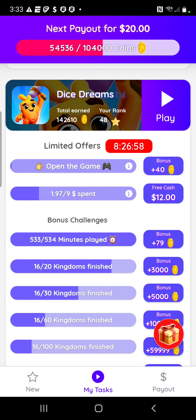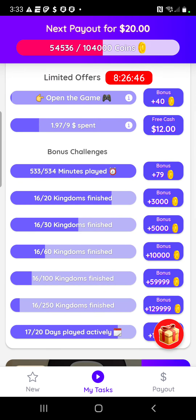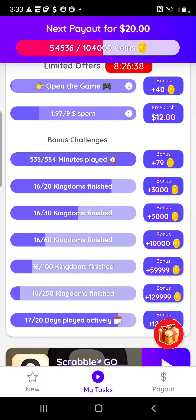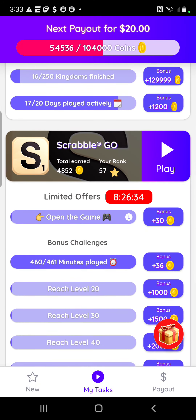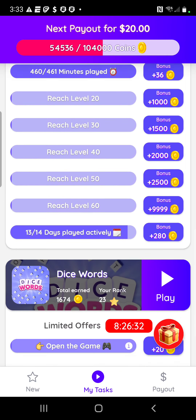If you go to the Play Store, you'll see it has four and a half stars out of five — so there are a lot of positive reviews. Scrolling down, you'll see different coin milestones: if I complete 20 out of 20 kingdoms I get 3,000 coins, and 10,000 coins if I finish all 60 kingdoms. Then there's Scrabble Go and Dice Words.